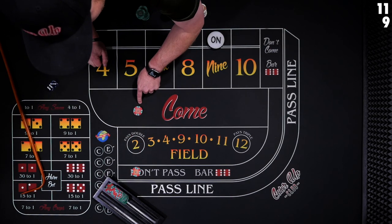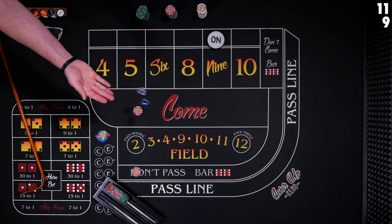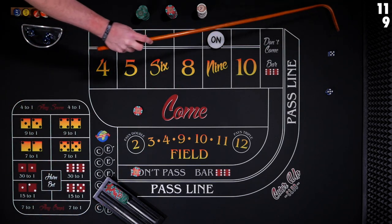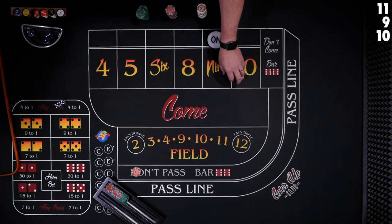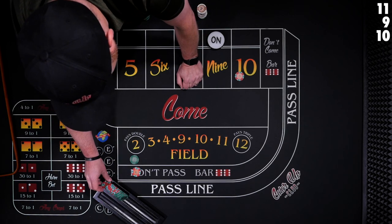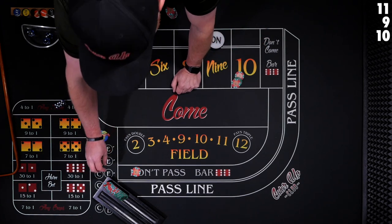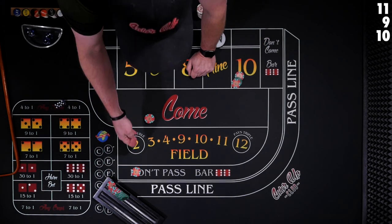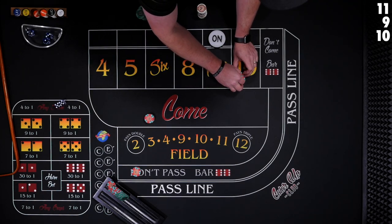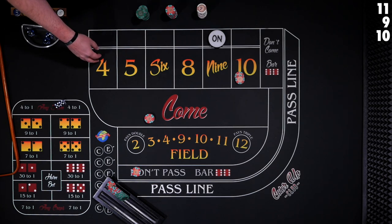For our first bet, we're just going to make a one unit bet on the come — 10, the hard way. Come bet's going to travel to the 10. At this point, we're going to take $30 and ask the dealer to place $30 in odds, and then place another $20 in the come. So we have $10, $20, and then $30. That's the sequence you'll always have.